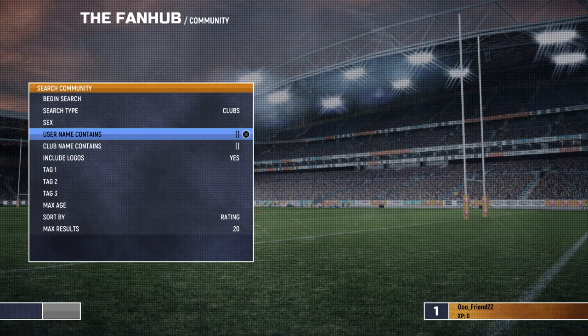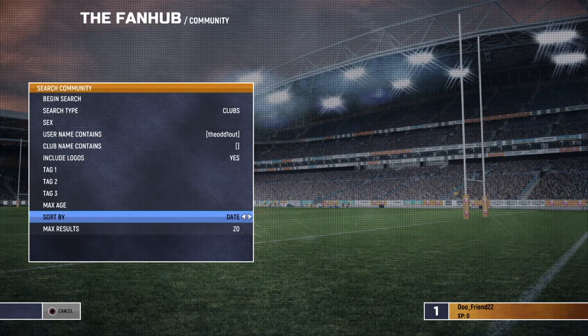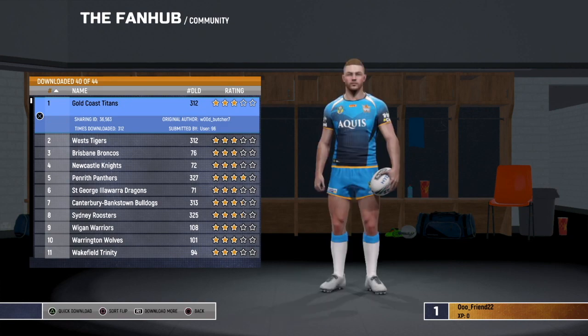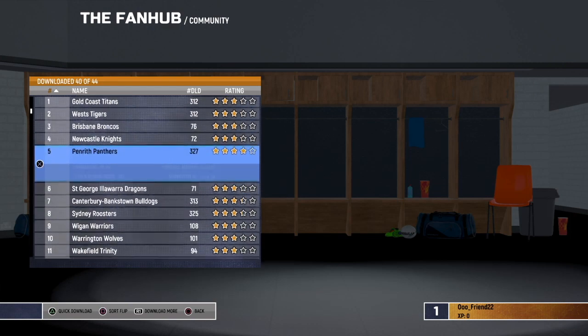Now, this guy's name is the Odd One Out. He's a very good YouTuber who does Rugby League and all sorts of content. I'll leave his channel somewhere. He's an amazing YouTuber, I highly recommend checking him out. Go to Date and give him max results 40. Once you have downloaded the clubs, it'll come up and there'll be one version of each NRL team and one version of each Super League team.